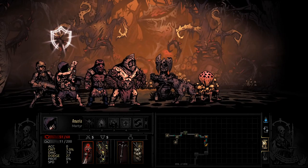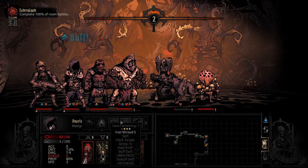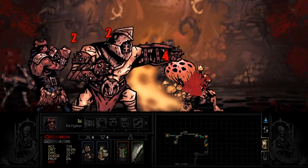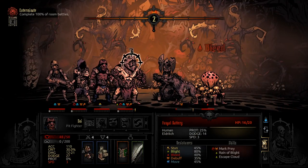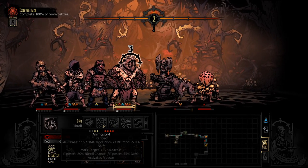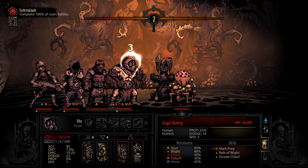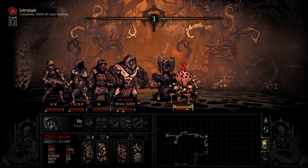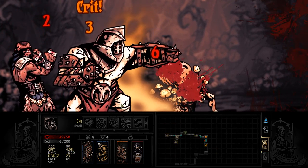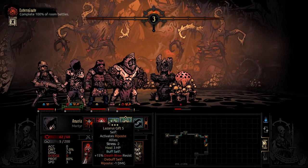Right, let's get this going - heal ourselves up, good amount there. I like to see that. There's that riposte and bleed that we like to see. I think we just go for the dog - punch him and then Dai can finish off this little battery, this fungal disgusting thing. We have quite a lot of blight on us here - we definitely want to heal that off if we get the opportunity.